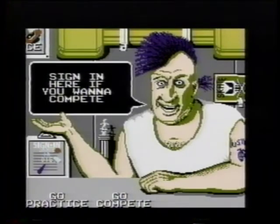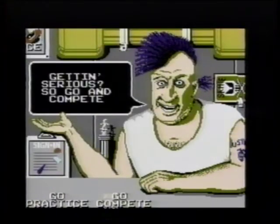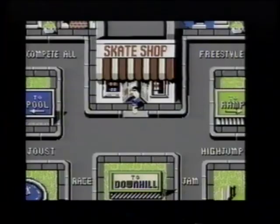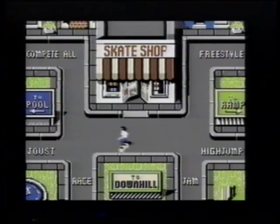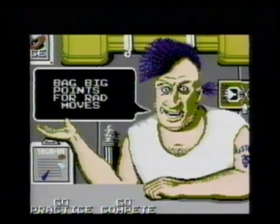If you sign up for competition in Rodney Recluse's Skateboard Shop, you can decide which event you want to enter. If you choose Compete All, you'll be entered in everything: Jam, Joust, Freestyle Competition, High Jump, and Downhill Racing. Let's take a tour of the game and learn a few tricks along the way.